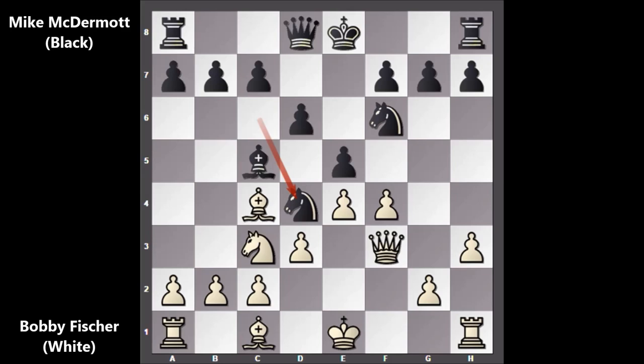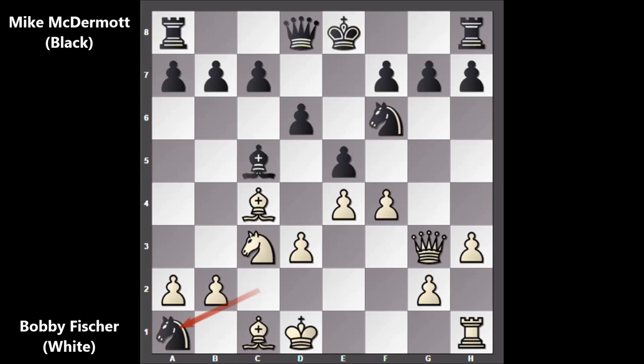If the knight takes on c2, that is forking the king and rook. Bobby Fischer is not defending the pawn and he played queen to g3, leaving the pawn and sacrificing the exchange. Black captured the pawn happily, knight takes on c2 — check — king to d1, and capturing the rook.